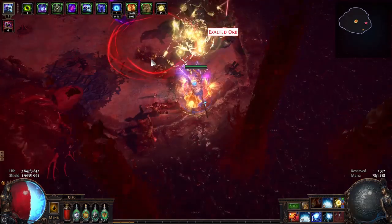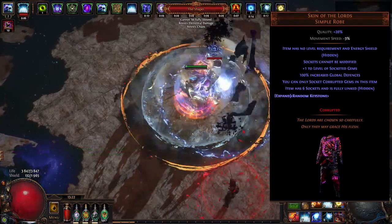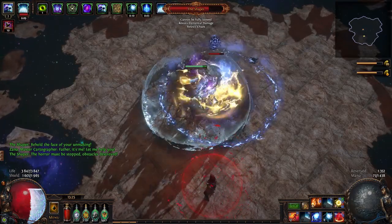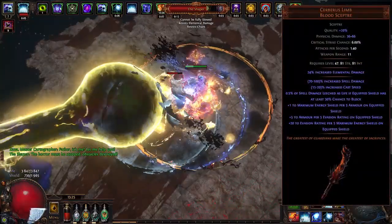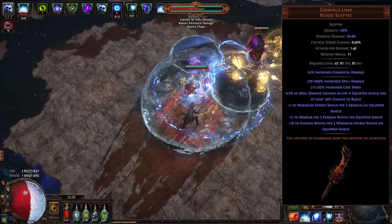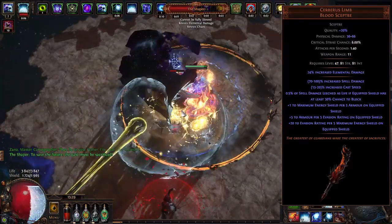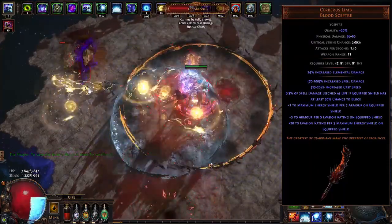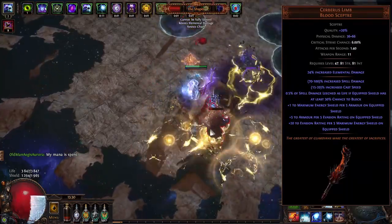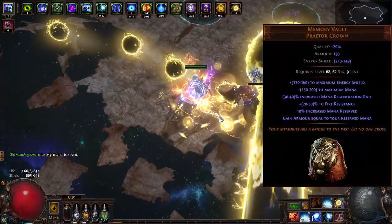The only way I could still get Iron Reflex is with Skin of the Lords. The 100% increased global defenses on that body armor works very well because it boosts your evasion, armor, and energy shield. But getting at least 4 blue colors on this body armor is very expensive — I paid around 20 to 25 exalts. The next cool item that synergizes very well with this build is Cerberus Limbo. With Cerberus Limbo, you get a decent amount of damage, but also 0.5% of spell damage leeched as life if your equipped shield has at least 30% chance to block — and Aegis Aurora has 32%. You also get flat energy shield per 5 armor on equipped shield, and on equipping Cerberus Limbo I actually lose 500 ES. Cerberus Limbo also gives 20 flat evasion per 5 energy shield on the equipped shield, and that evasion becomes armor — so on equipping Cerberus Limbo I also lose 5,000 armor, not counting conditional buffs and flasks.